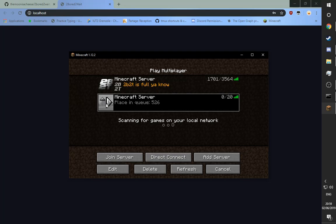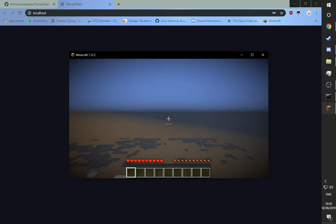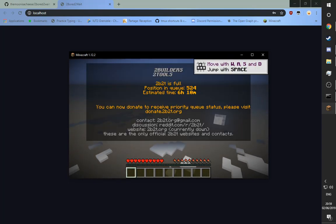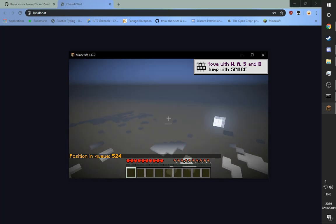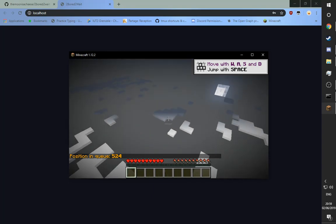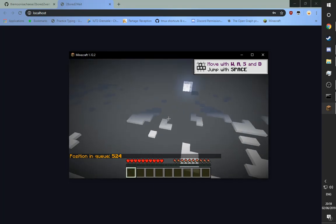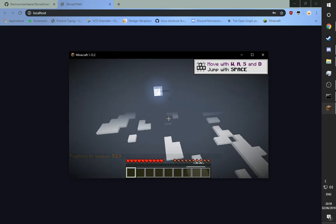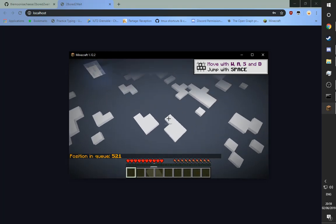You can connect to the fake server hosted at localhost at any time, and it will look a bit strange, but if you press tab you can see that you are actually on 2B2T, and the chat will tell you so too. You can't really move and it's a bit weird, but once you reach position 0 — I'm not going to make a 6-hour video waiting the queue — you will hopefully spawn correctly in the world and it should work.